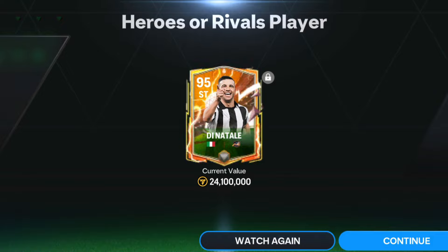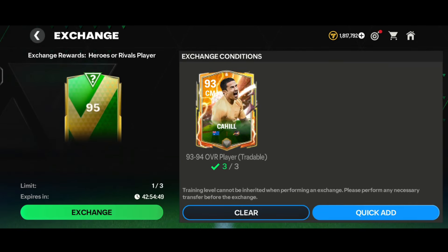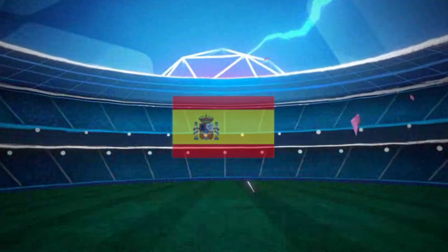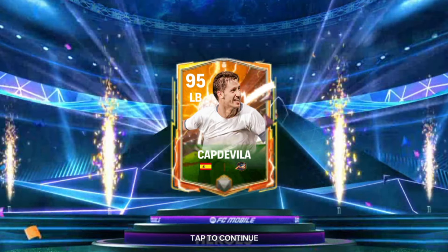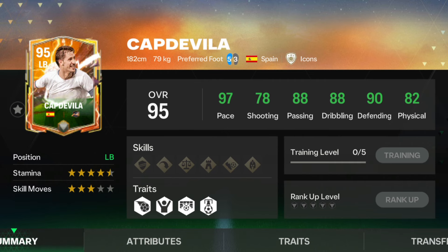What is happening today? Let's do the 95-over exchange for the second time. We got a Heroes walkout again - it's Spain left-back Heroes Capdevila, 95-rated, going for 28.5 million coins - roughly a 6.5 million coin loss. L packs after L packs. Looking at the stats: 97 pace (great), 78 shooting (decent), passing decent, 88 dribbling (great), 79 defending (great), physical decent. Overall a good card stat-wise.